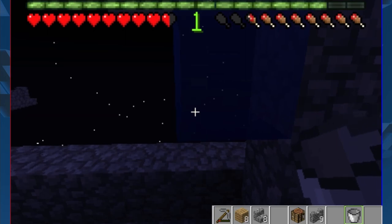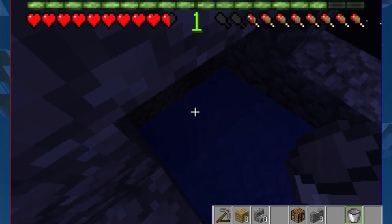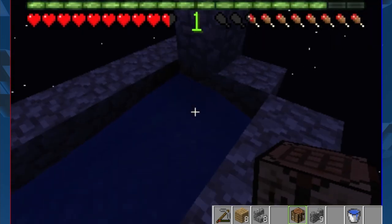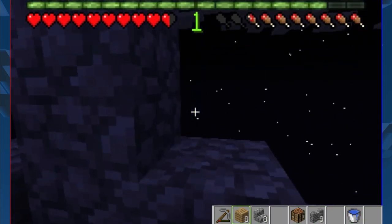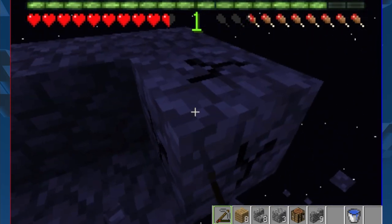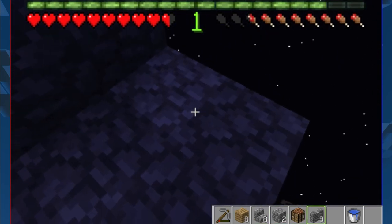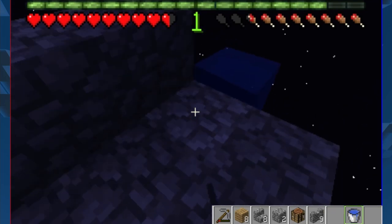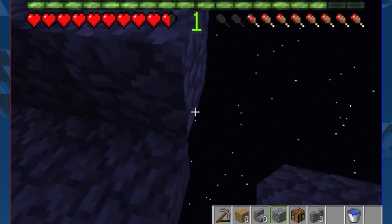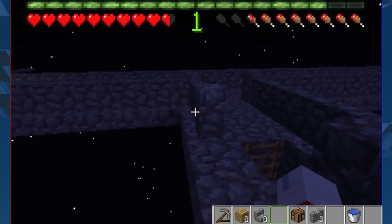Let's find that out — if it starts from up here, will it still travel the same amount of blocks? It does, though I'm not sure. This is probably the height of the platform. I already ran out of cobblestone. That means I'm going to have to bring this out just a little bit more — probably one block. That would make it eight blocks, so my theory of nine is probably correct. Let's start making the walls.